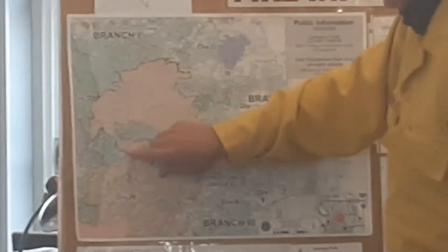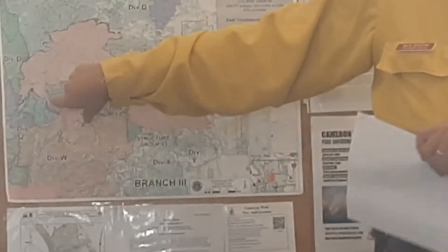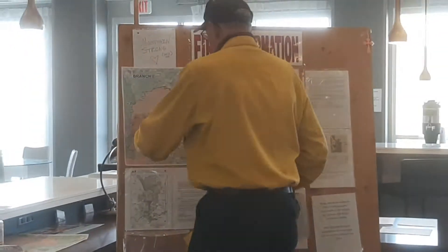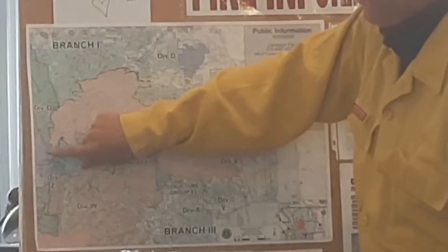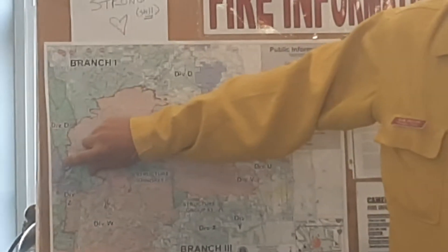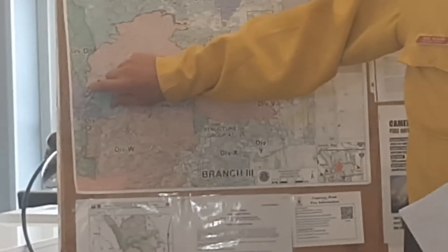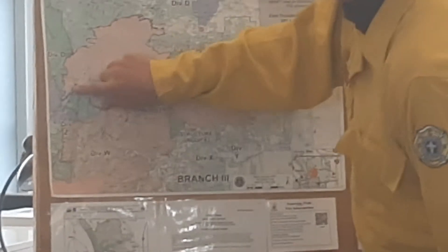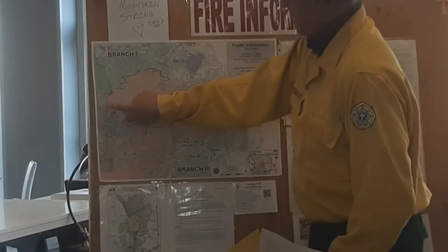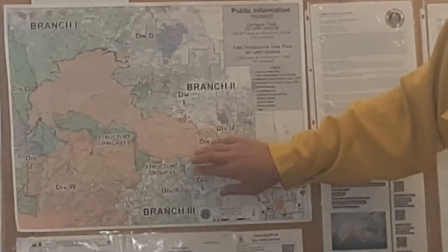We start on the west side of the fire. We're going around here, really getting more and more black line. There are a couple of places we're still working on lining out, tying into existing roads, putting in dozer line or hand line. Because of the terrain, it's very difficult for us to put these things in certain areas — you know how steep the terrain gets around here. There's only a little spot in here that's not black. We've been able to take resources from here and move them down to protect your places more.